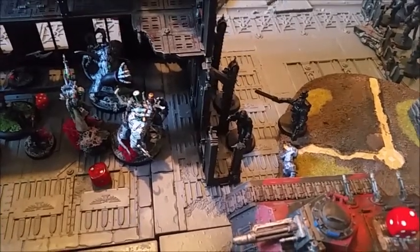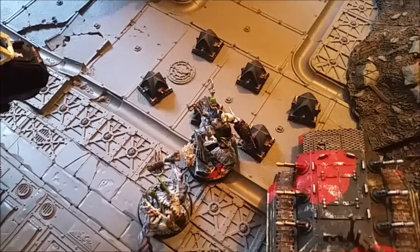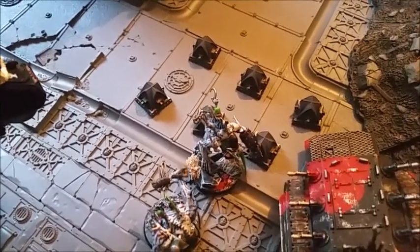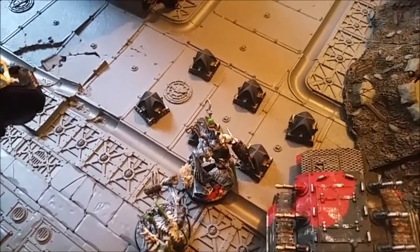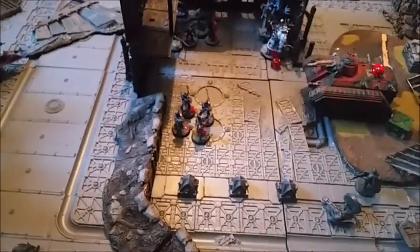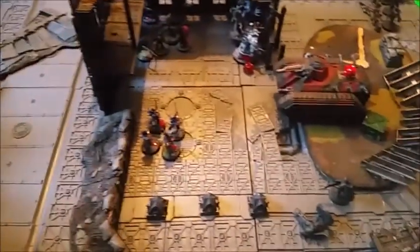Assault phase: the Grotesque charged in without taking wounds to Overwatch, caused one or two casualties, but Dan passed an insane number of saves. However I won combat — minus one to his leadership plus the Grotesquerie modifier — and with Initiative 4 versus 3 I rolled off and we caught and destroyed them. Urien absolutely obliterated the rest of the other squad. I got all four cards: destroying the fleeing unit, destroying something in the assault phase, and both objective markers.